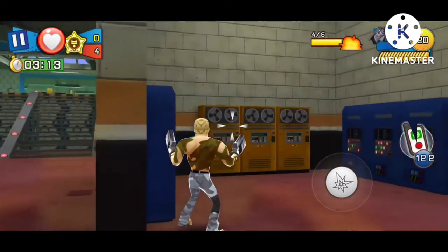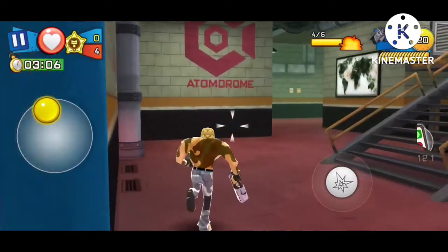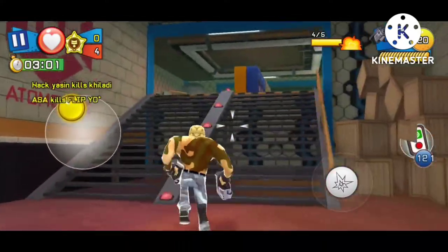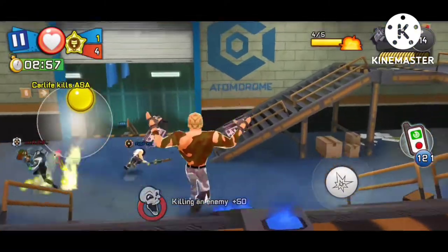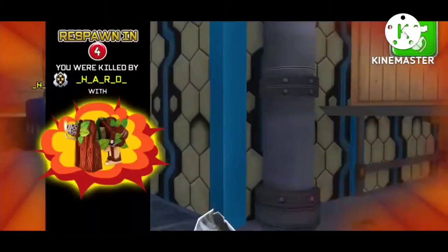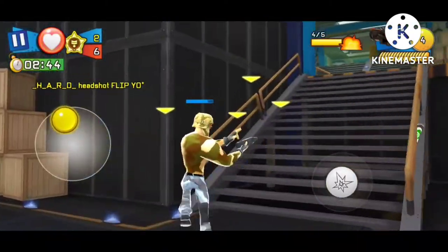Now we're on to the dual energy pistols, so we kind of jumped quite far ahead. That's because we've already had the plasma shotgun as well as the dual stake launchers from the Ghostbusters 30th anniversary event, as well as the Monster Mash Halloween event from 2014, and also the dual rookie machine guns from the 2014 summer camp event. And now we're on to another one of my most favorite weapons of all time — the Fire Fist.